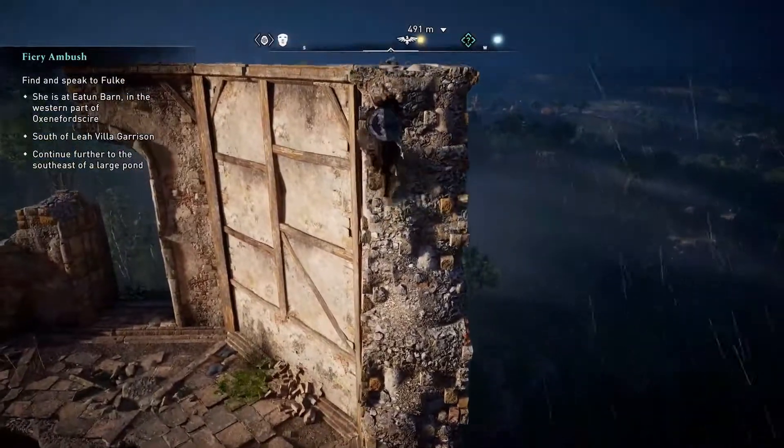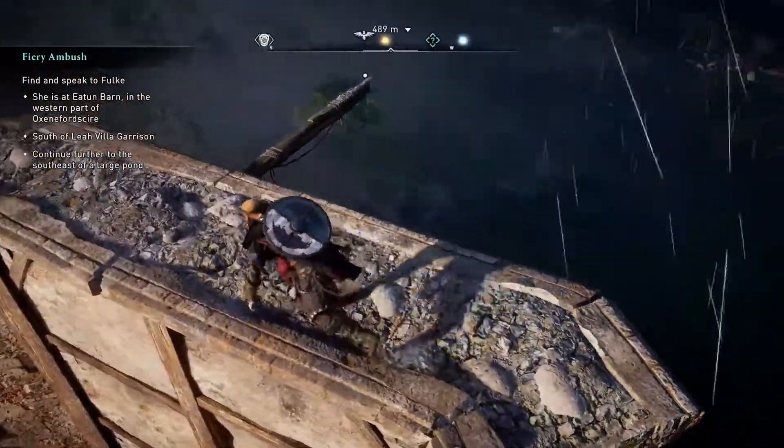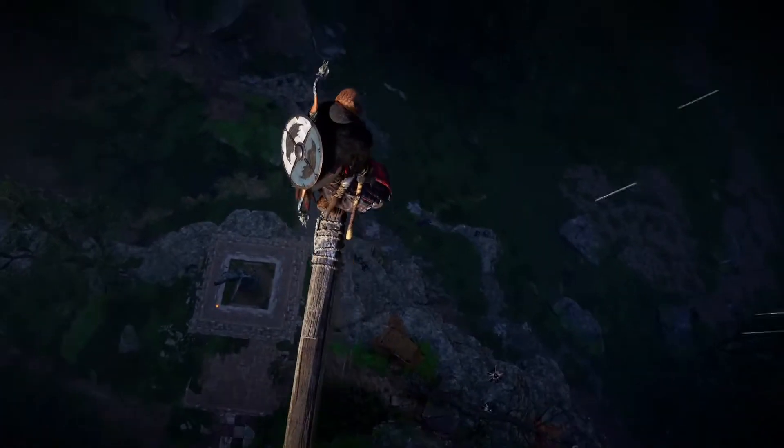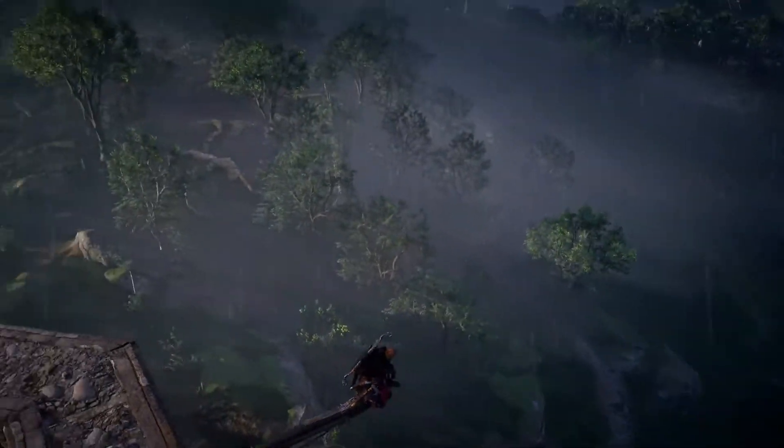Hello and welcome to Jumpin' Johnny Gaming. This video is going to show you how to get the Roman artifact that's in the Evenhoo Tower fast travel point in Oxfordshire for Assassin's Creed Valhalla.